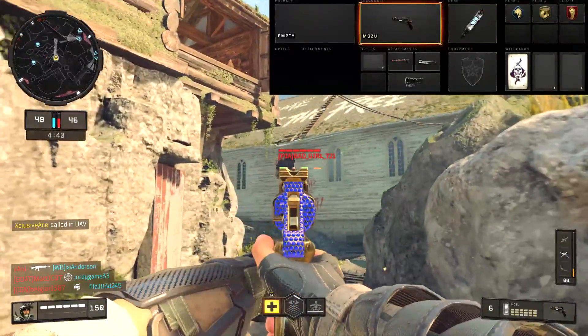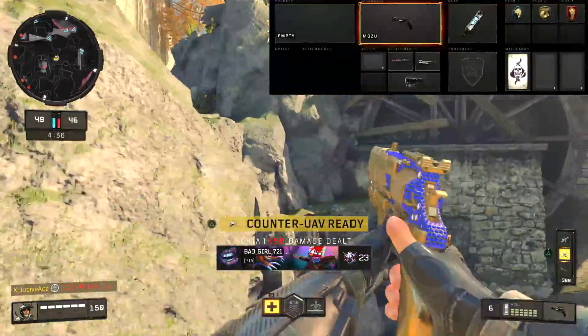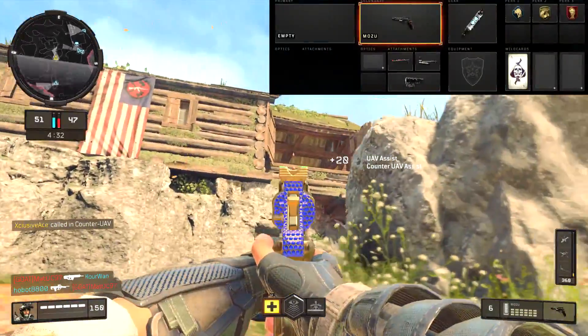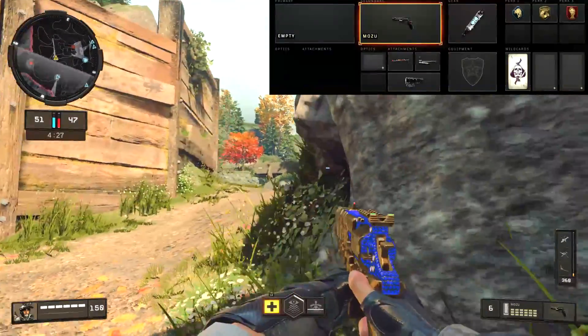For perks we've got Scavenger, because you burn through those 24 rounds pretty quickly with this gun; Gung-Ho so we can sprint out pretty much immediately, especially if we break our sprint by aiming down sights; and finally Dead Silence, which is one of my crutches in this game because I hate hearing my own footsteps and I hate being sound-whored by others.